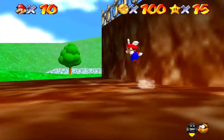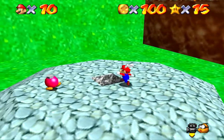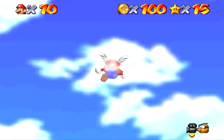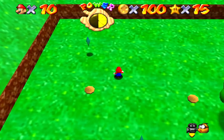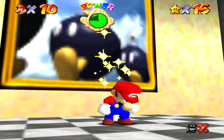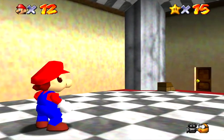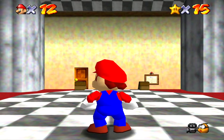Oh boy, I tell ya. I thought the other level's 100-coin challenge didn't take this long at all. So after much labor, there's the 100-coin star for Bob-omb Battlefield — and now we're done with this level. Next time we're going to unlock one of the other levels, either the snow one or the water one. So stay tuned for that. Go ahead and like the video, please, and subscribe if you like to. Thanks for watching.